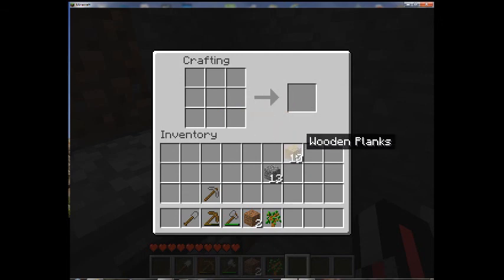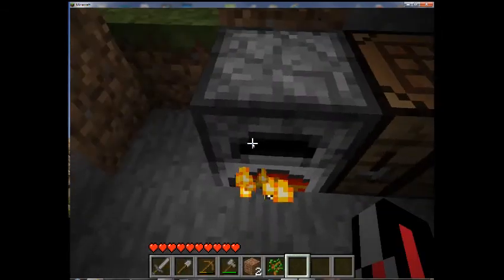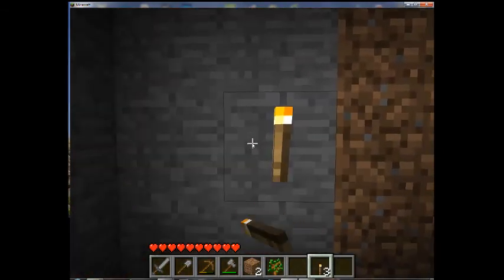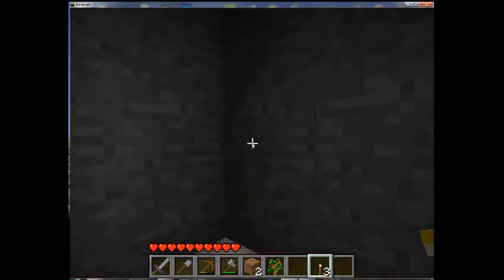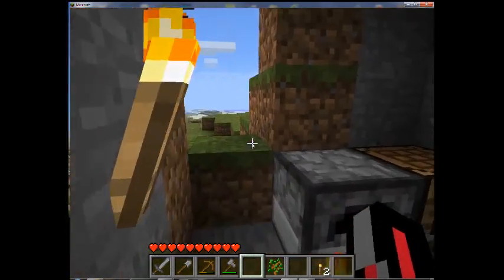You also need to be able to protect yourself, so create a sword — two sticks with stone on top. The same recipe applies with any other resource material. To build a torch, put a stick with coal or charcoal on top and you have torches. Torches are helpful because they prevent creatures from spawning when you have a building, so place a couple in your shelter to make sure you don't get attacked. I might just rebuild the base a bit for extra protection.